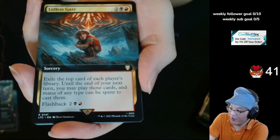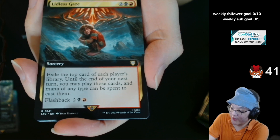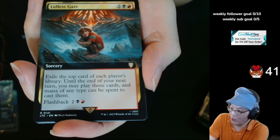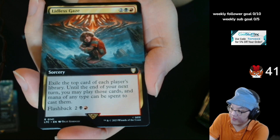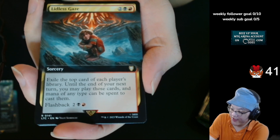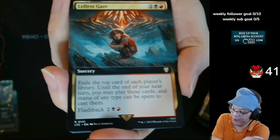Lidless Gaze — 2 generic black and a red, sorcery. Exile the top card of each player's library. Until the end of your next turn, you may play those cards and mana of any type can be spent to cast them. Flashback — 2 and a red-black. So it's like you get to draw four cards, kinda. The fact that it costs four is a lot, but I guess if you have some way of seeing the top of everyone's library.